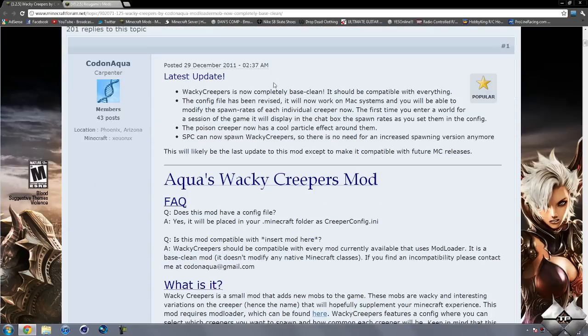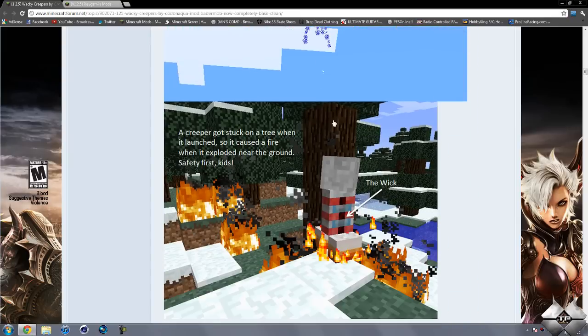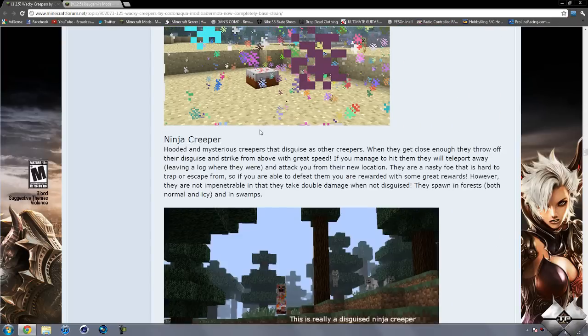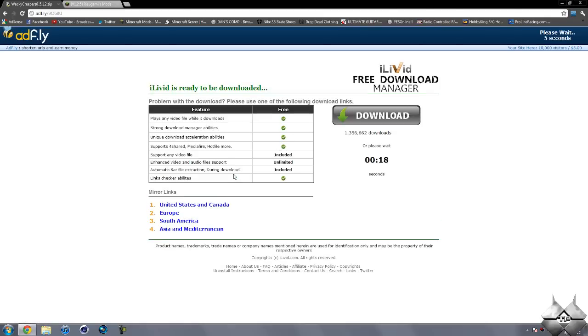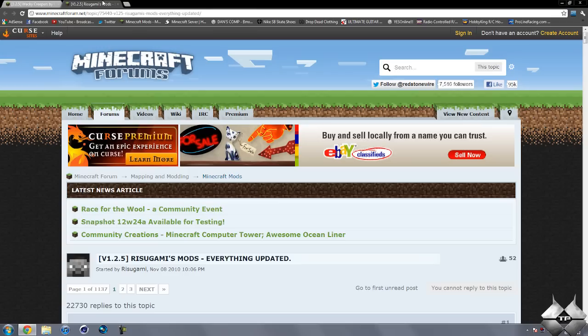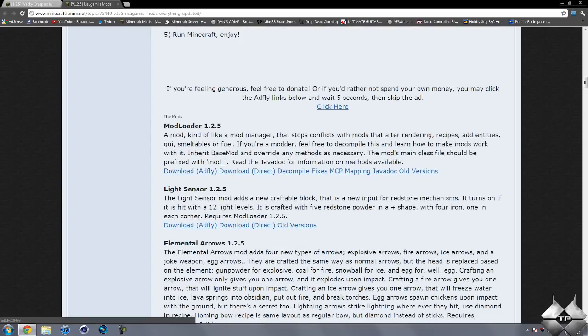For the Wacky Creepers mod page, if we scroll down, we have the latest update information about the mod, information on each Wacky Creeper individually, as well as screenshots. Keep scrolling down to the Download section, click on the Download link, and this will bring you to an Adfly page. Wait 5 seconds, then click the yellow Skip Ad button, which will bring you to Mediafire — click Download to get the mod. For Modloader, go to Rezagami's mods and scroll down until you see Modloader 1.2.5. You can download from Adfly or direct; downloading from Adfly will help support the mod creator.